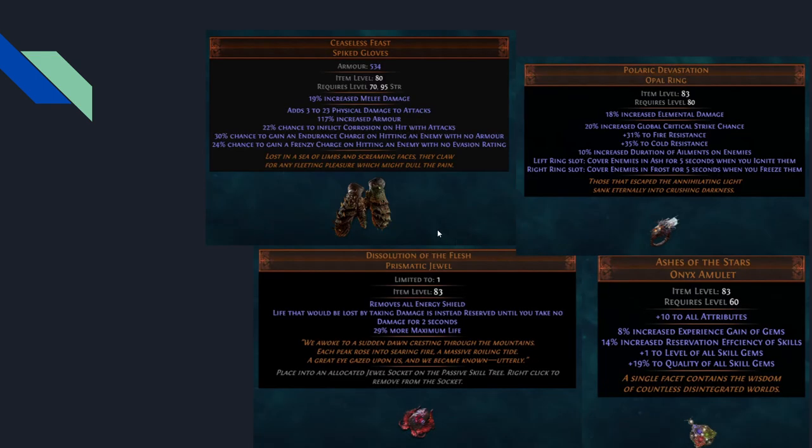There are four new uniques. Ceaseless Feast is really cool — chance to inflict Corrosion on hit is new. You can put this on an animated guardian with Vulnerability on hit, which reduces enemy armor and evasion. It also generates endurance charges and frenzy charges. What a cool glove.